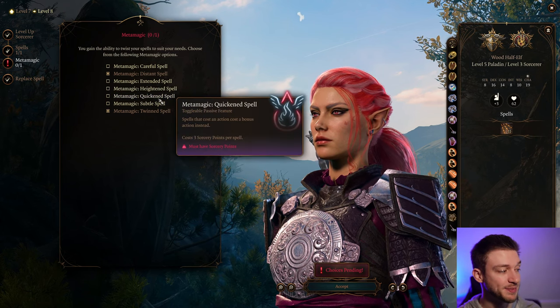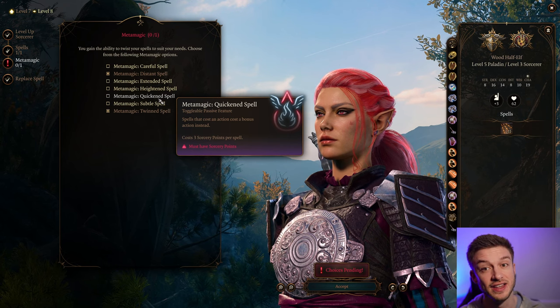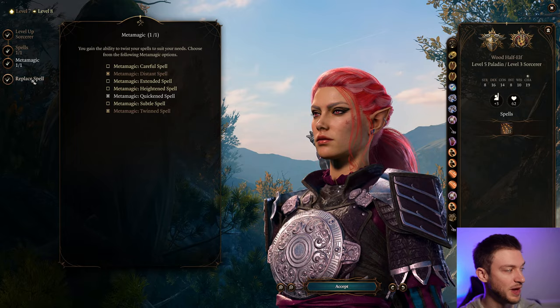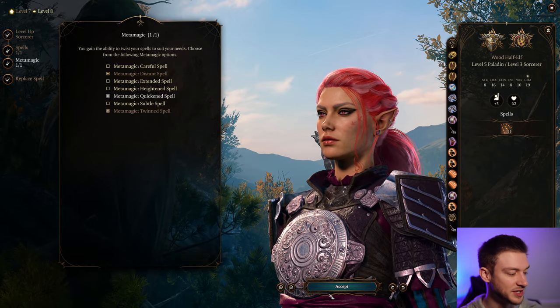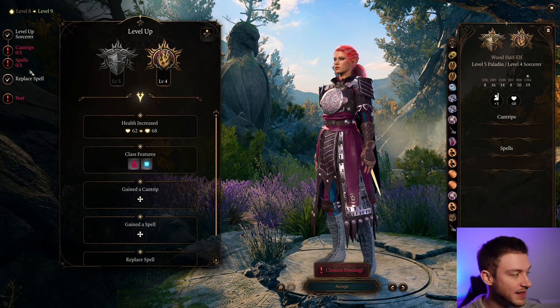We get Quicken Spell, which makes spells that cost an action cost a bonus action instead. This is where the build gets crazy because we can do a couple of Smites and then also use Quicken Spell for crazy amounts of burst damage, since it uses a bonus action to allow us to cast a spell. This gets pretty wild.